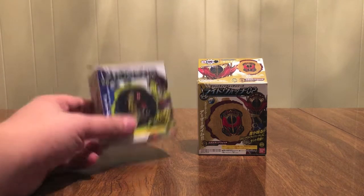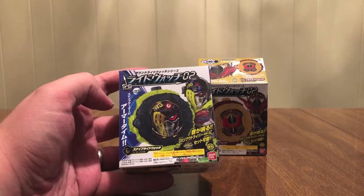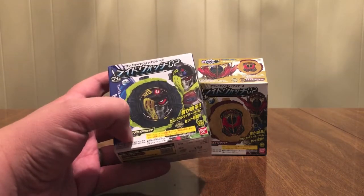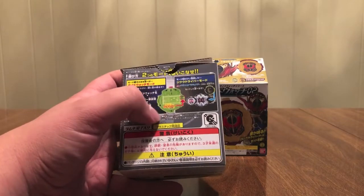So this is our boxes. You see the rider itself — Snipe there. The watch, Ridewatch 02. Armor Time. There's Snipe. Ridewatch AD 2016. The lineup right there. Use it with the Jakku driver. It shows you how to make it work, the sounds and whatnot.